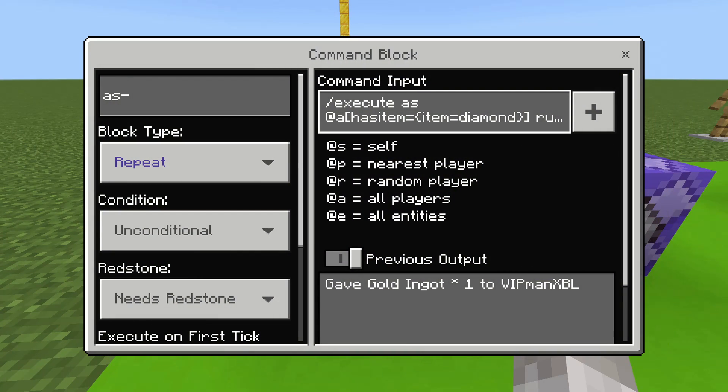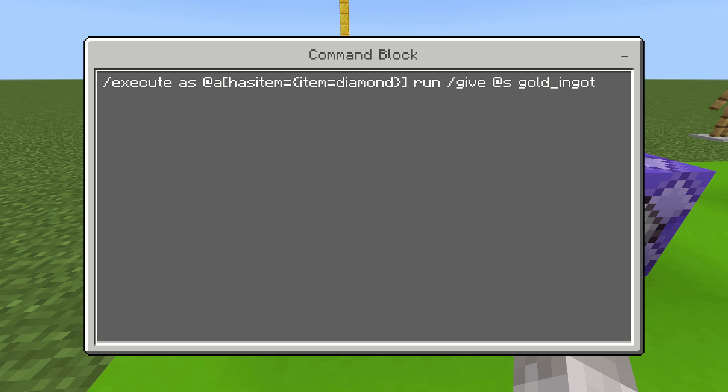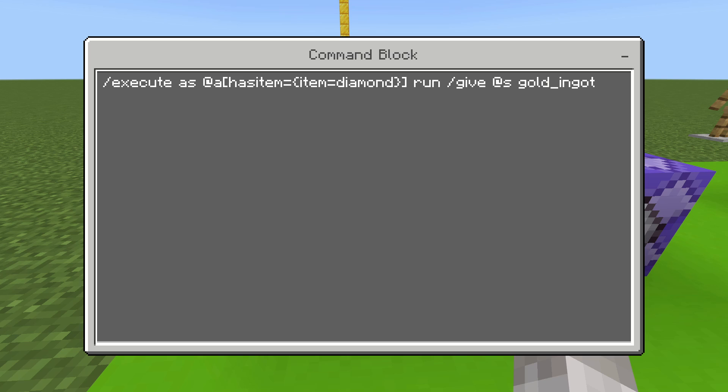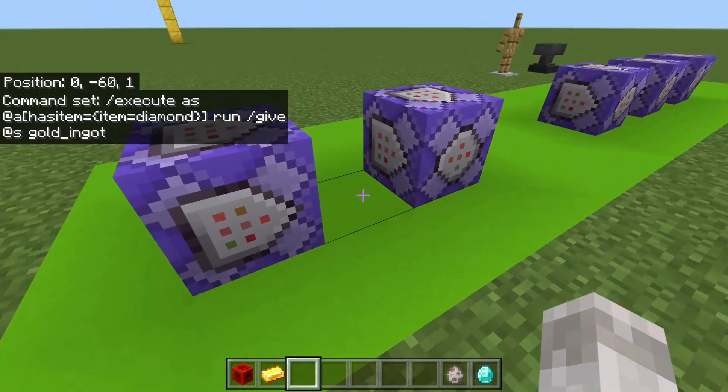If you look at these commands here, you might notice it's different to anything you're used to. This is because it's a brand new execute command. If you're watching this video in the future, you likely have this by default. But if you're watching soon after it releases, you need to enable the experimental features for the creator upcoming features toggle when creating or editing a world. Then you'll get this new execute command syntax.